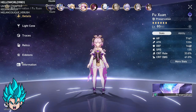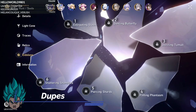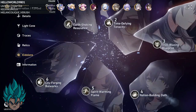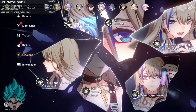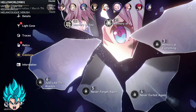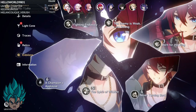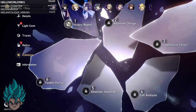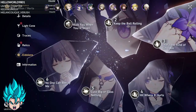Let's check the dupe levels. Starting with Seele — E0, E0 — all the main limited characters at E0. Interesting, then E1, E1, E6 Serval — wow. I saw E2 Clara — wow, that's a lot of shaft right there, unless you pulled her from the standard banner, which is good. E1 QQ, E3 — just need one more dupe and you're gonna have a Demon King.